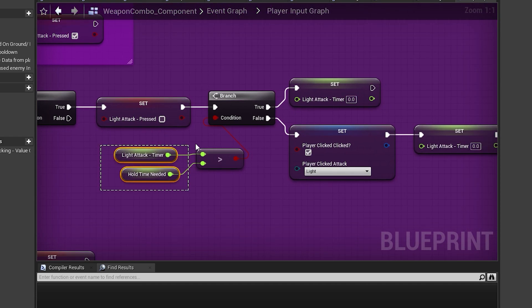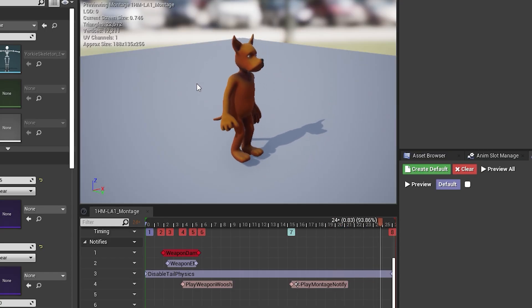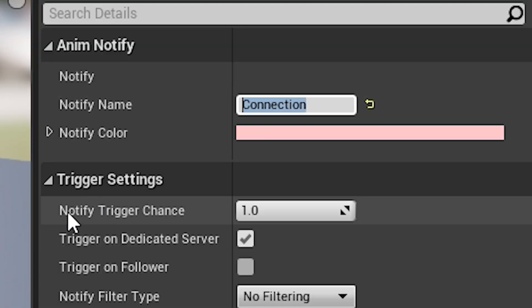Another vital part to make this work is to add a montage notify called 'connection' inside every attack montage. This way, I can define at which point the component should be playing the next combo piece. The system isn't that complex, but I'm pretty happy with it and I think I'll be able to make use of it throughout the whole development of the project. It is very, very customizable and it is going to suit all of my needs.